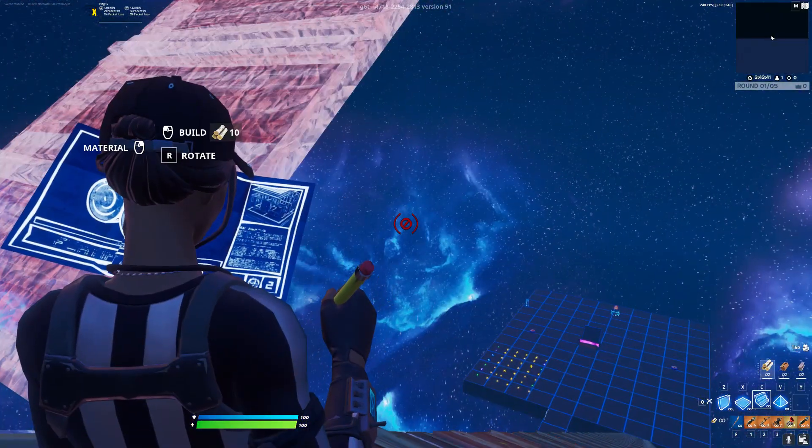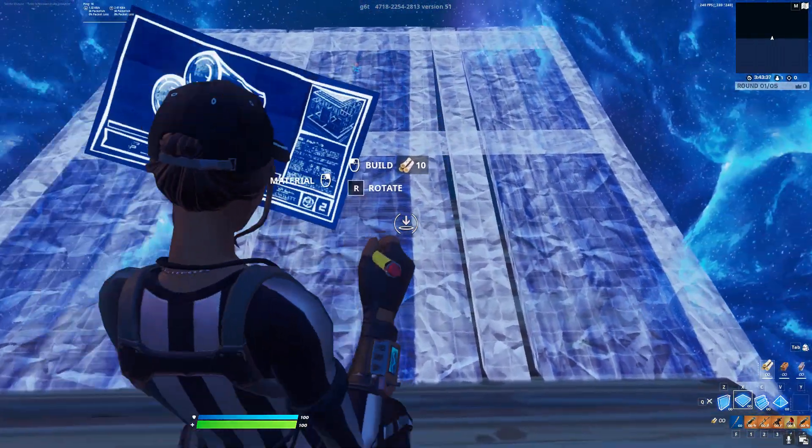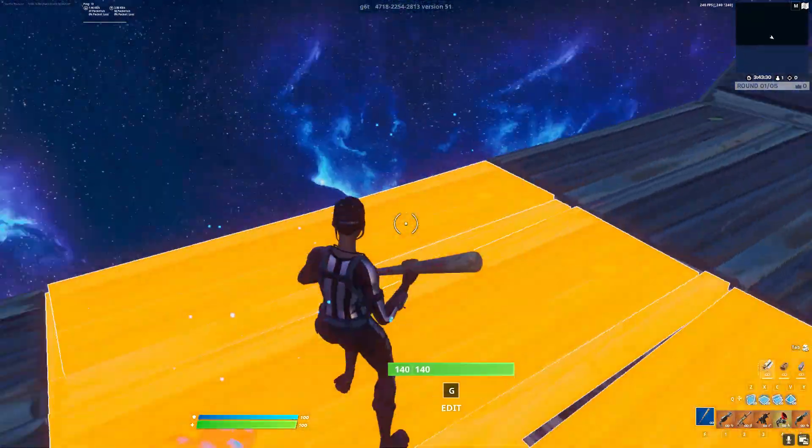I don't know what just happened to my guns — I swear I had all my guns. Anyway, once you are at max height, basically what you're going to do is build out floor by floor: one, two, three, and four. Then take it back out to a pickaxe and go where you glow blue.